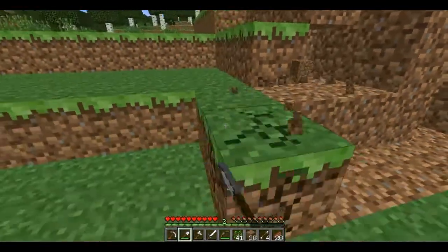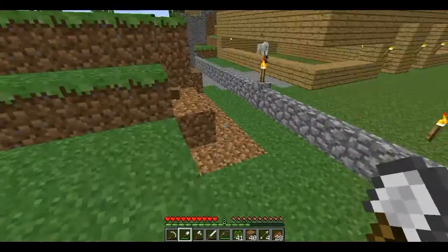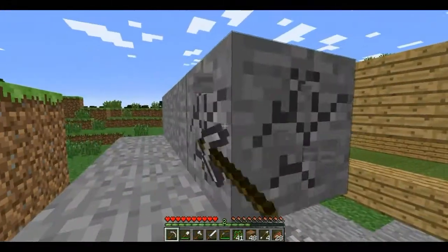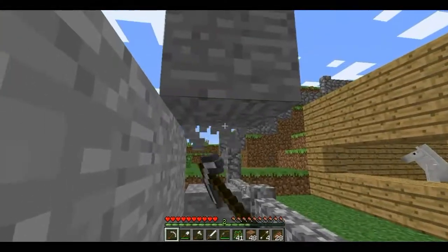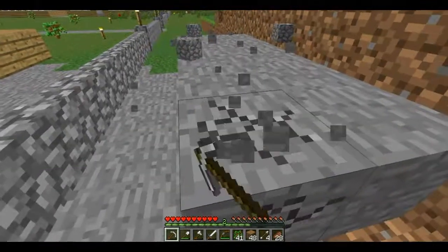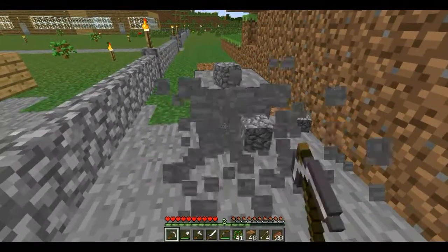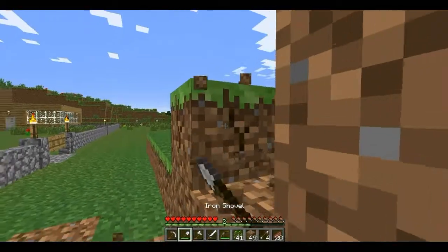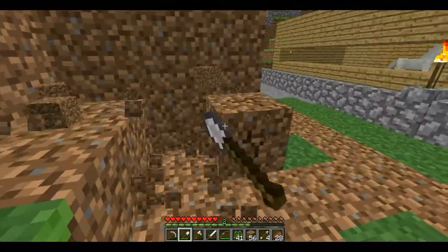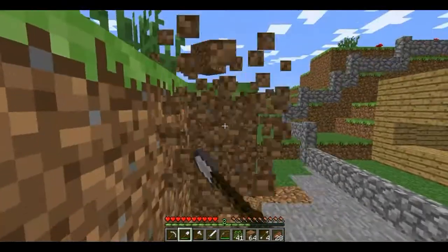It's pretty much done really. I mean we can leave a bit of this as it is. I think I might do that. Right, that's all the stone gone. I don't really know what I'm trying to put here, but just to tidy it up a little bit I suppose. Let's see what I could do — put some cobblestone stairs down.